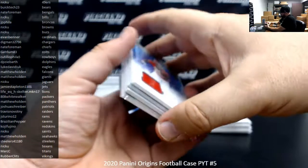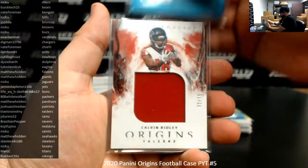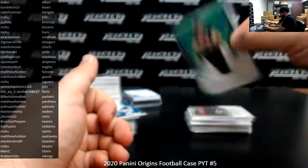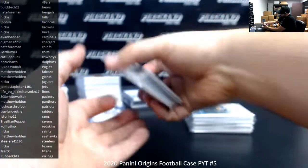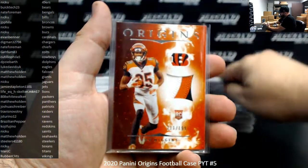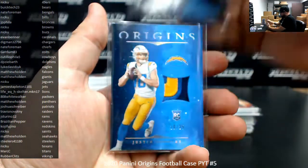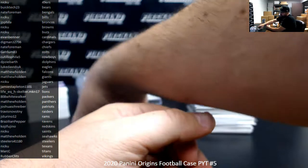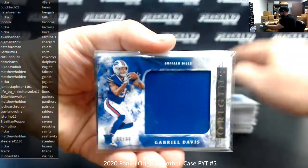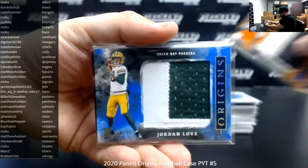Memorabilia hits: Hometown Roots to 49 — Tyreek Hill. Number 25, Chris Godwin. Future Fabrics to 75 — Calvin Ridley. Got a green number 25, Garner Minshew — nice patch. Rookie patches to 199: Jacob Eason, K.J. Hamler, T. Higgins. To 99: T. Higgins. To 25: Lynn Bowden Jr. and Justin Herbert. Rookie jumbo jerseys to 199: Jacob Eason. To 99: Gabriel Davis. To 75: Justin Herbert. To 49: Brian Edwards. To 25: Jordan Love. And a black 101 Nike swoosh of Antonio Gandy-Golden.